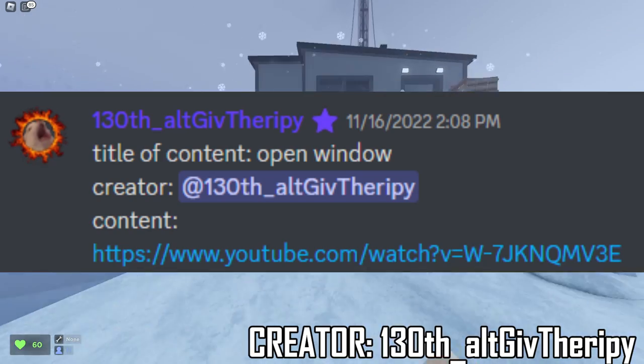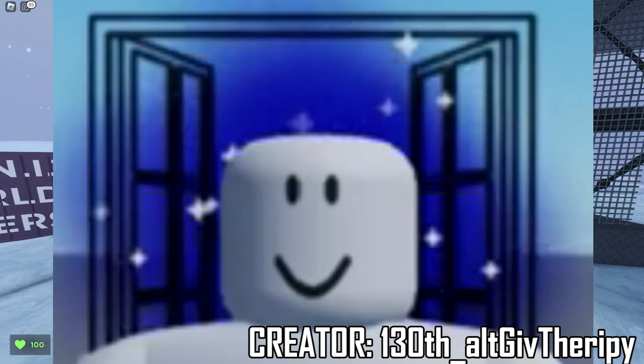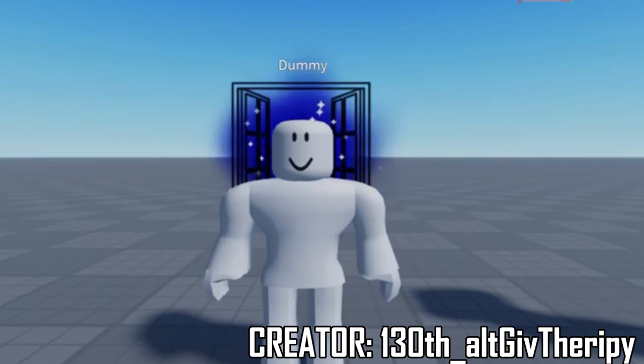This next one is by 130th Alt Give Therapy. The title is called Open Window. The unusual is literally a window behind you. This unusual also has those shiny sparkle effects again — and as I said before, I don't think sparkles mixing with unusuals works well since there are already original sparkle unusuals in the game. Some people are combining those original effects into their own creations. The open window concept — I don't know about this one. It's a neat creation and I like the blue aura, but the window in the background sort of looks like a PNG from Google. If it was just the blue aura, I think I would like to buy that, but that would go back to the originality of smoke screen unusuals with different colors. Interesting and unusual indeed.